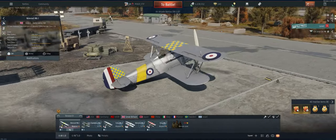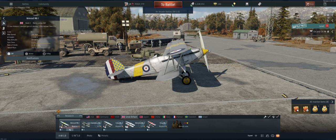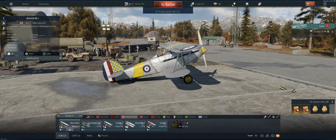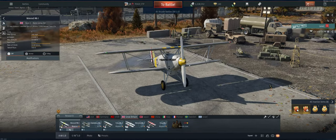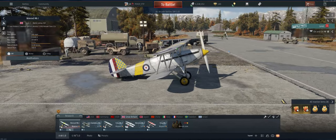Hey guys, welcome back to the channel. Poigie here, getting ready to take out the British Nimrod Mk1 in air arcade. Not a great plane — none of these are. The Furus, the Nimrods — they don't climb well, they don't hold energy well, don't roll very well, and they have two small guns on them.